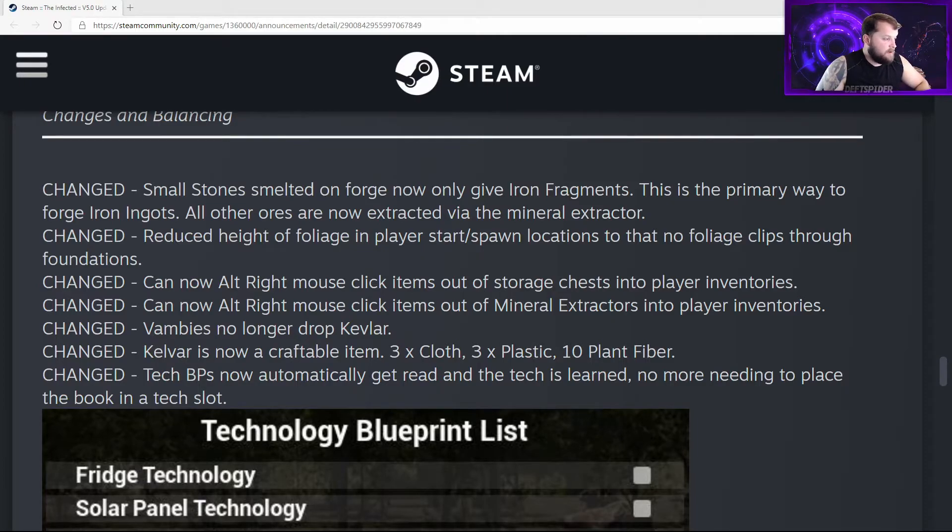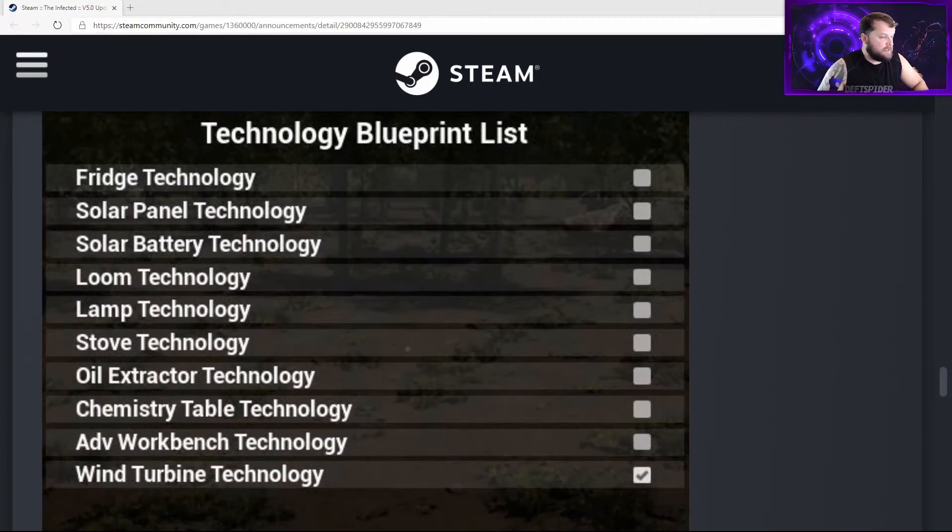Families no longer drop Kevlar. Kevlar is now a craftable item requiring three cloth, three plastic, and ten plant fiber. Tech blueprints now automatically get read and the tech is learned — no more needing to place the book in a tech slot.